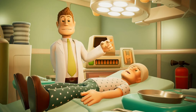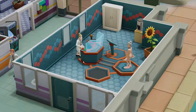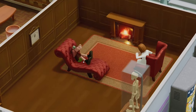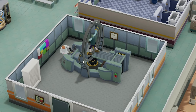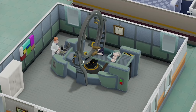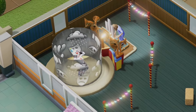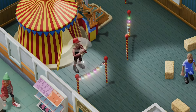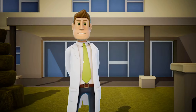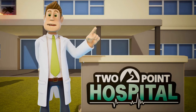Here we go — Two Point Hospital. Over 52% of our patients believe they leave healthier than when they arrived. Our precisely calibrated equipment is operated by compassionate healthcare practitioners, many of whom have even been to medical school. If you suffer from turtle head, let us ease your noggin gently out of your body. We're building a brighter, safer... you deserve the best, so join us at Two Point Hospital.